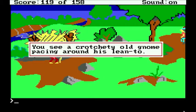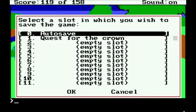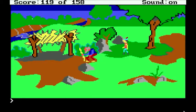You see a crotchety old gnome pacing about around his lean-to. So we have an old gnome here. I'm going to save here. The gnome will not hurt you — don't worry about that. But he does give us a puzzle.